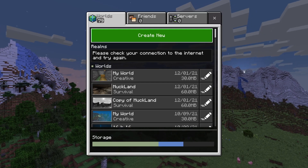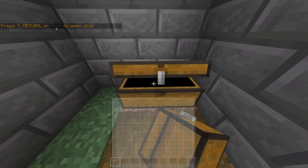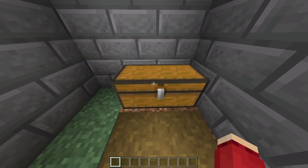Once you're back to your main menu, you click that world you were just on. Once you're in, you have to quickly put whatever you want in the chest. Get out. Count to 10 — 1, 2, 8, 9 — and then you quickly close the app that you're in.